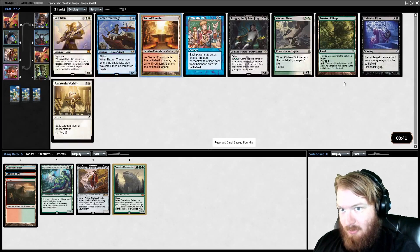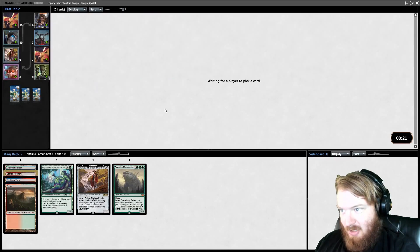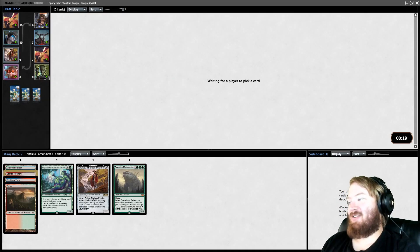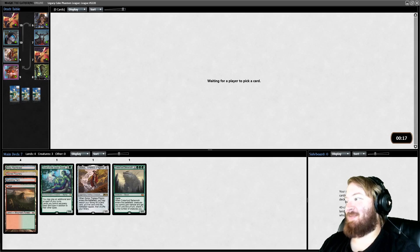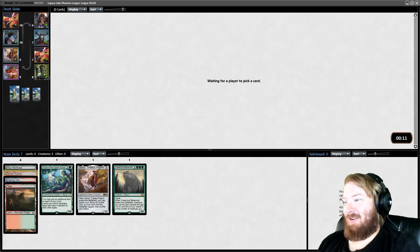Sacred Foundry is excellent — we can fetch it up with Scalding Tarn if we need to. I don't think this is a Show and Tell deck. This could be a Sun Titan deck. Maybe this is the Show and Tell deck, because how else are we going to cheat out big things? But I want the Sacred Foundry. I don't like Show and Tell because every time I've ever cast it, my opponent has Show and Telled something better. I'm going to avoid that for now.